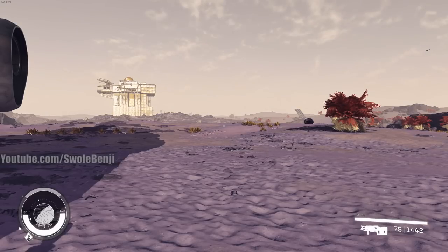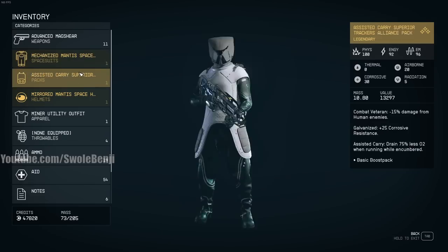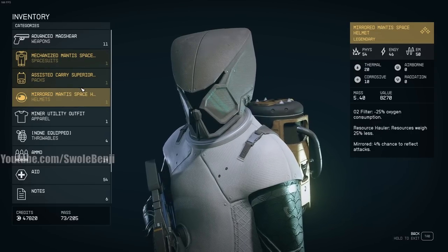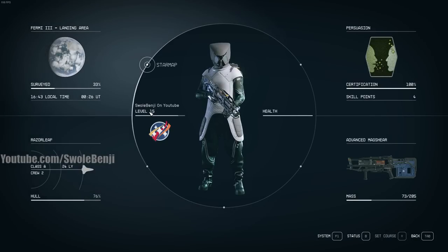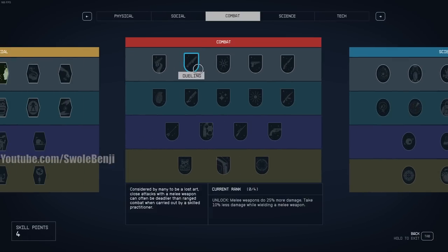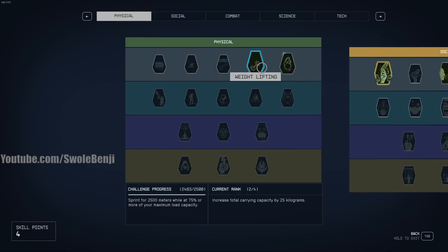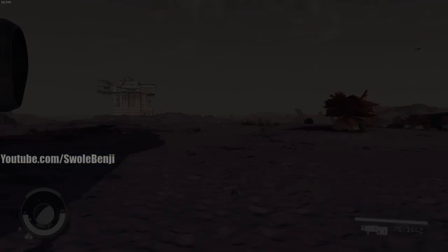My character is only level 15. I have the Advanced Mag-Shear — I have a guide in the description that teaches you how to get this super powerful weapon at the very start of the game, as well as the Mantis suit for really good perks. It's not bad armor for level 15. I have no combat abilities — nothing in combat skills.